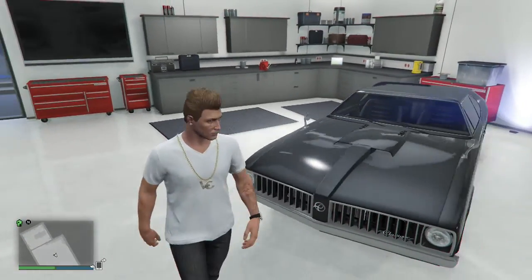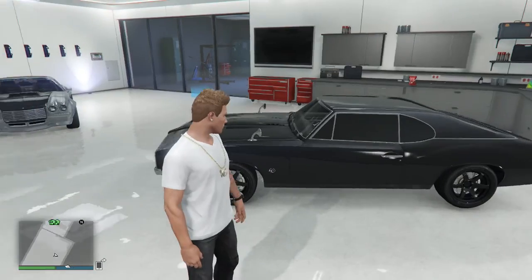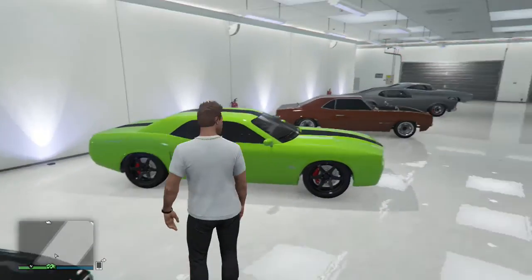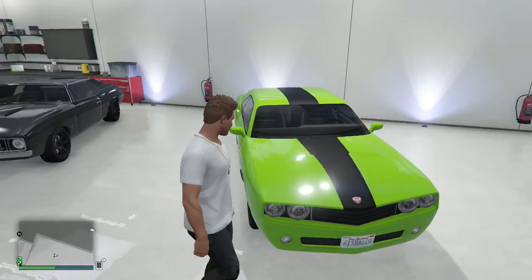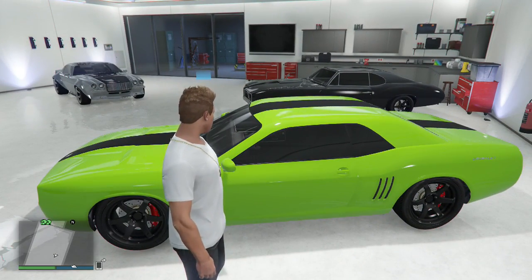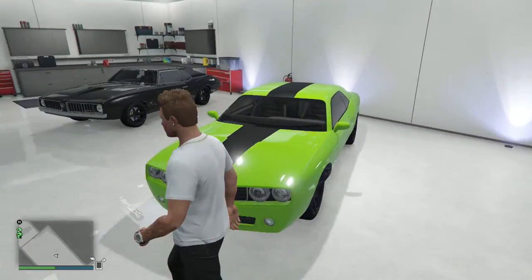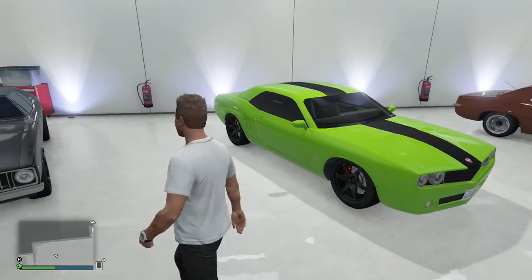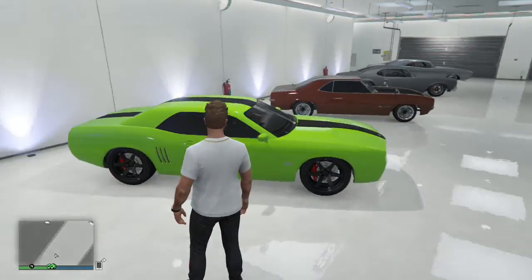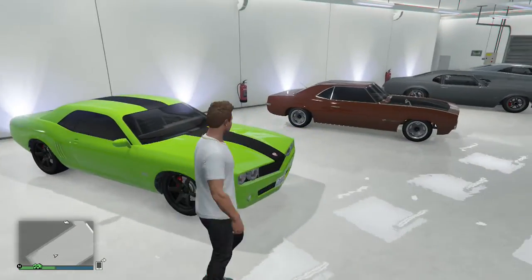The first car we have is the 1970 Plymouth Barracuda, which is at the beginning of Furious 7 when Dom is taking Letty to Race Wars. The second car is Letty's 2015 Dodge Challenger SRT from the seventh movie as well. It doesn't look exactly similar because she had a lot more black on the top of her car, but this is the remake of the Challenger in GTA, so that's why I chose it.